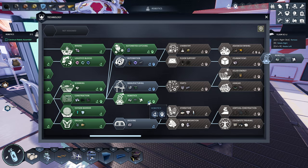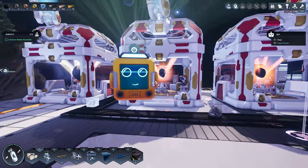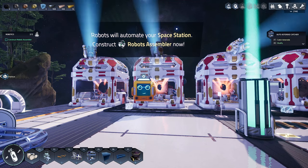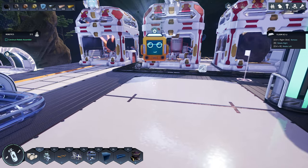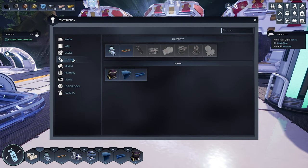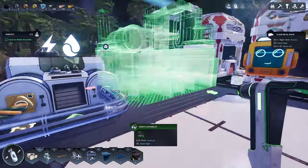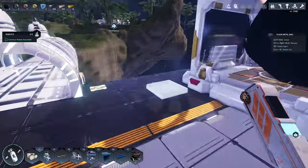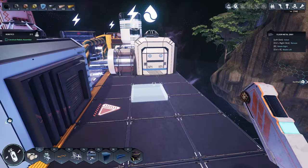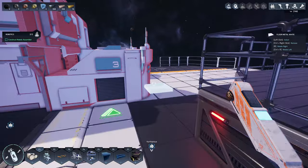Oh, this might actually be interesting. Construct a robot assembler. Robots will automate your space station. Construct robot. Okay. So I think this might actually be what you use to move things around a bit easier potentially. So this is what it is right now. I don't have space on here. I'm going to be doing something with that eventually. So I think we're going to want to make space back here possibly for now.